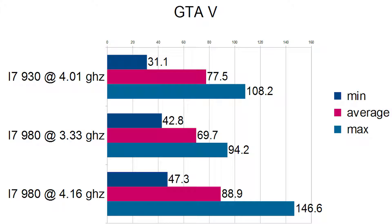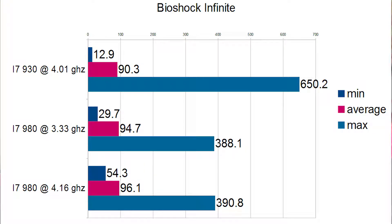Once we upped the overclock to 4.16 gigahertz we came out at about 88.9 fps — marginal at best, not a huge improvement. The game is playable at anything over about 45 fps, but it did bring the minimums up quite a bit: we went from a minimum of 31 before the upgrade up to a minimum of 47, so it does make it a lot more playable when you have those dips.